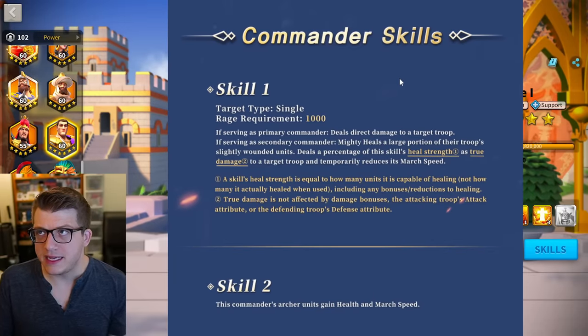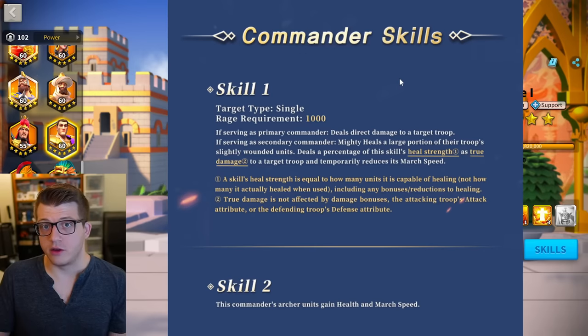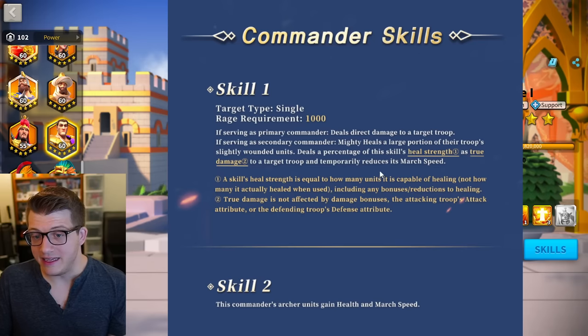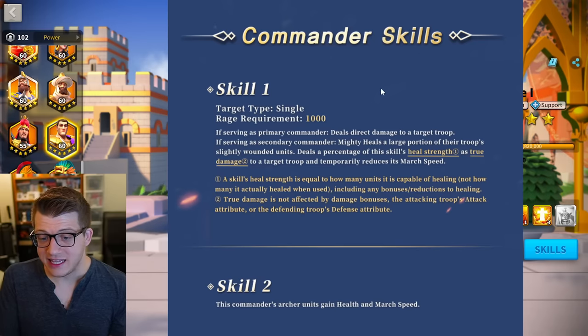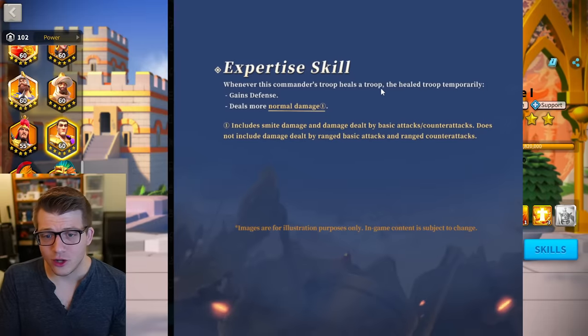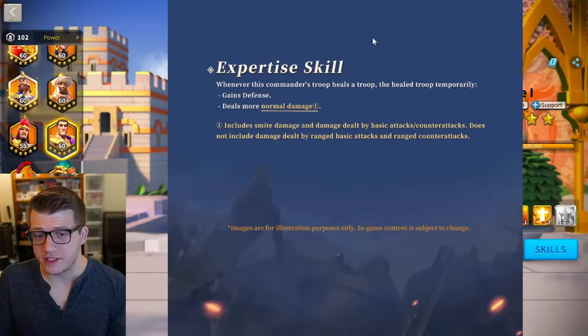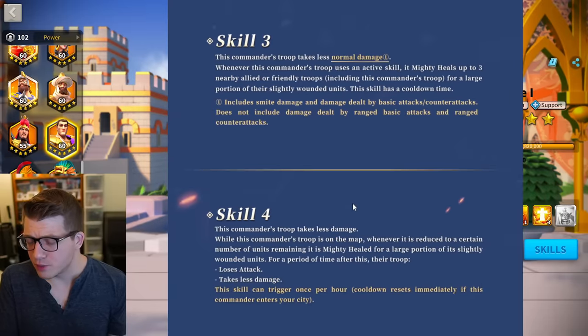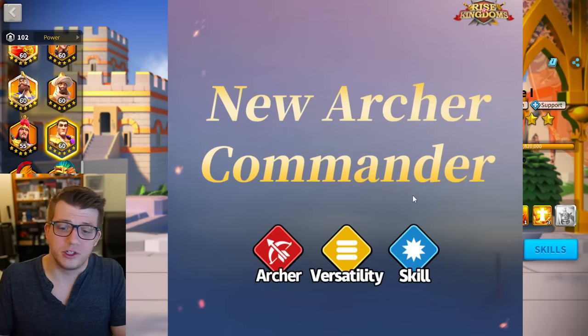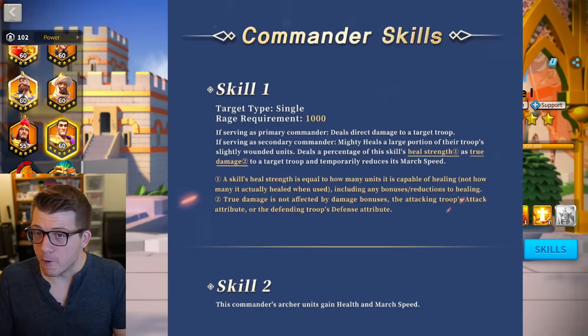I'm going to go out on a limb and say this is probably going to be canyon meta. Mighty healing is broken in canyon — regular healing is already good, and mighty healing is even better. With AOE healing, health, tankiness all around, and buffing nearby armies, this is probably going to be canyon meta. If you're a canyon player, expect to see this all over the place.